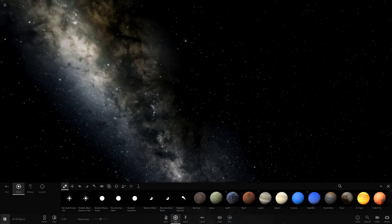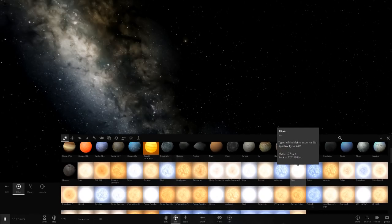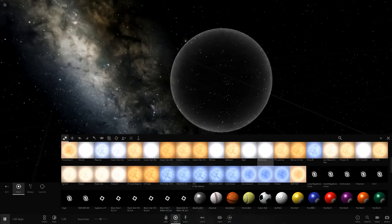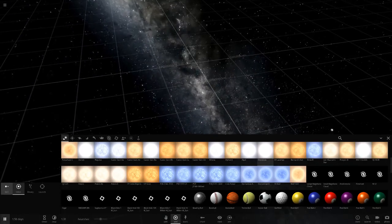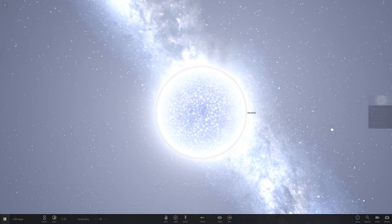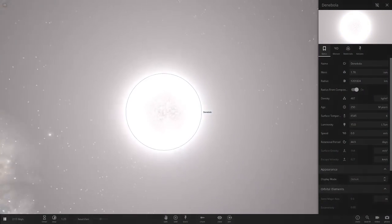We can't really do a gray star, but the closest we can do is white. What star should we use today? We could try Polaris, then heat it up a little — Polaris B is a yellowish-white star. There's also a carbon white dwarf. Actually, let's use Denibola — I don't think I've ever used this one before. It's more of a bluish style but if we lower the temperature it will change the color to white, so that's pretty much the closest we can get to gray.